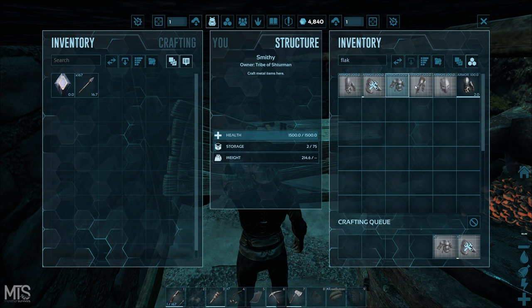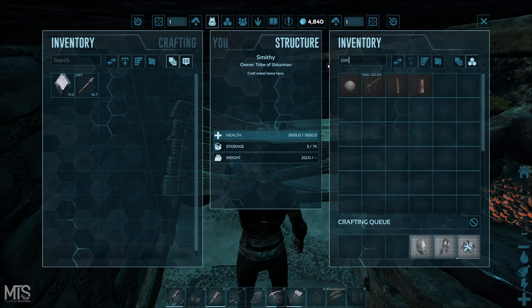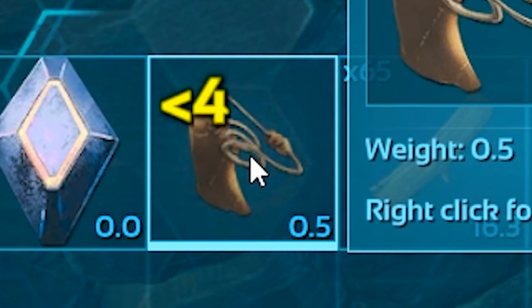So now that I had my base down and I was melting some metal, I decided to go and get a blood stalker — probably one of the most important tames on Genesis — and I wanted to get one as soon as possible, so I got some blood packs and headed out to tame one.